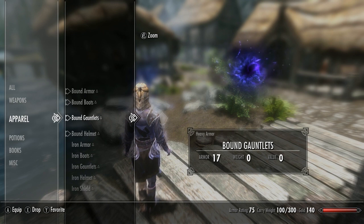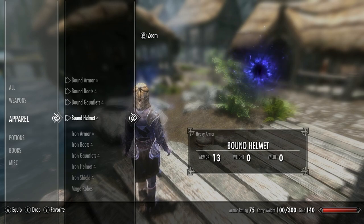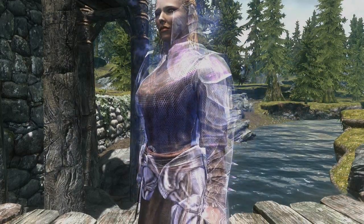The items will stay there until the spell wears off and then they'll disappear. When the spell is active, the new armor pieces won't replace your existing equips — they'll simply be worn on top of them. When the spell runs out, you'll return to how you were before.